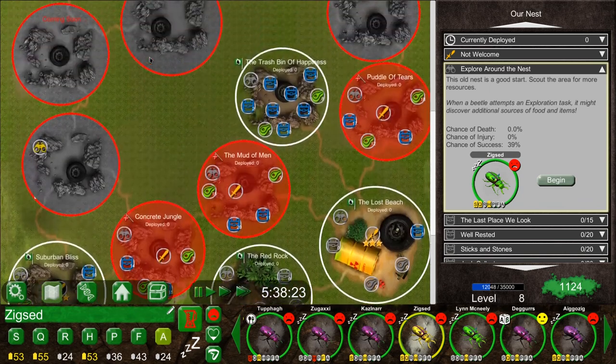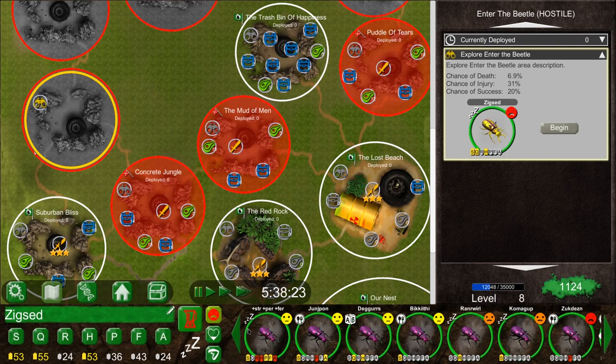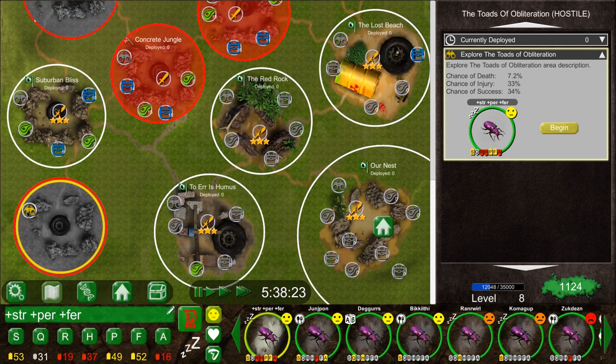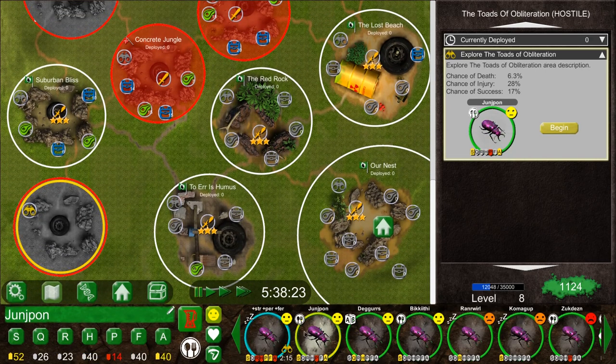There are also a couple of new exciting areas on the map. Over here we've got 'Enter the Beetle Map' — it's now complete along with its mission, but I haven't explored it yet because I don't think I've got the ability to unlock it. Last time I sent someone out they died at 34% chance of unlocking it, so that's being left for now. We've also got 'Toads of Obliteration' — an always-hostile area with no combat mission but with tasty rewards including interesting eggs.